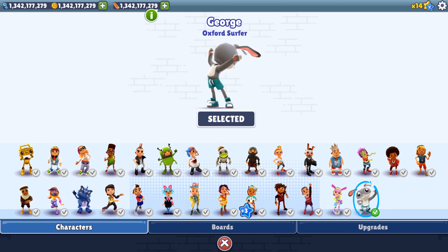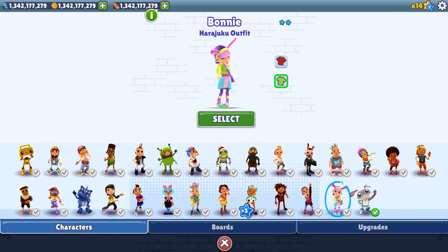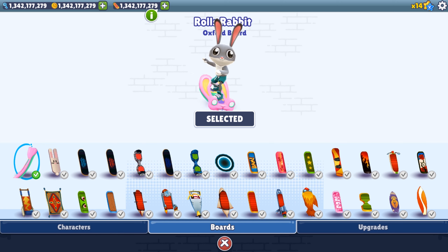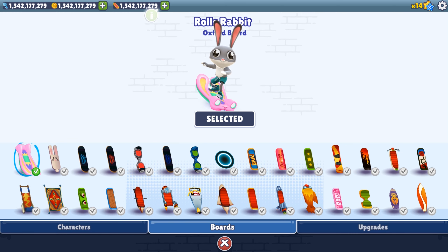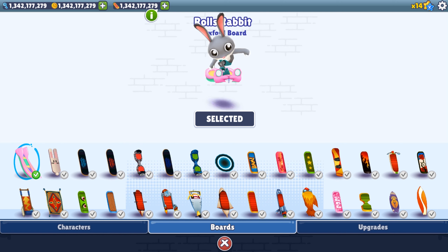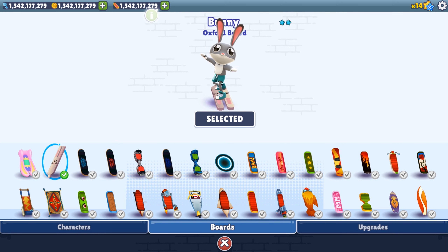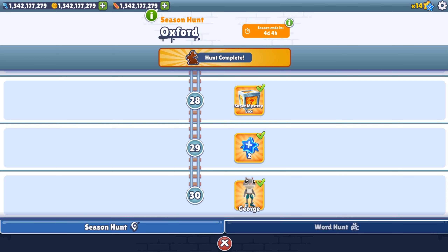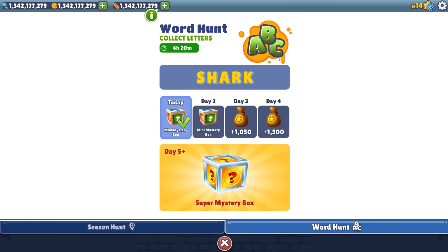So George is the Oxford surfer and we also have the bunny outfit. We have the Rolls Rabbit board and one more — it looks like the same bunny board as well. Let's play with it! The hunt is completed, let's see what's happening in the World Hunt.